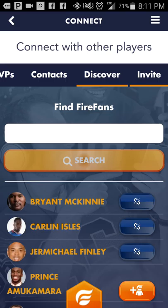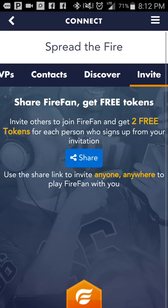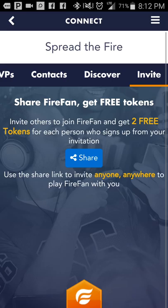To get free play and continue playing for free, just invite your friends to come play with you. Click the button that says 'Share Fire Fan, get free tokens' — easy and simple. An icon will pop up that lets you share with people in your Facebook Messenger, text messages, and ask people to come play or download the app to connect with you. Once they do that, because it sends them a link, you're going to get free tokens and you can just keep playing for free by building your network.